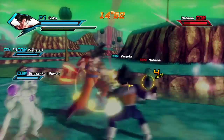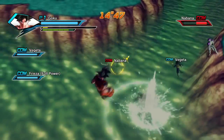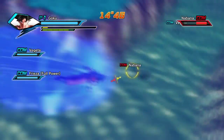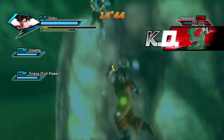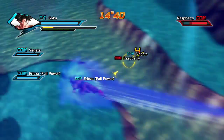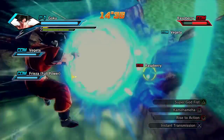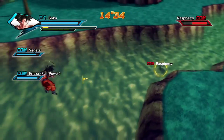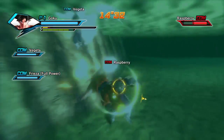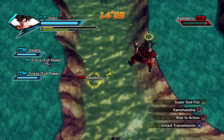Now, the current game, Xenoverse, is based off the Tenkaichi ones. Nobody freak out, okay? They've fixed the issues. For instance, the lock-on system actually works. Your character doesn't get screwed on movement when he's locked on to an enemy or when he's not locked on to an enemy. You have full control over movement at all times. You can speed dash whenever you want to. You can slow it down and just do precise little side steps whenever you want to. A plus for that.